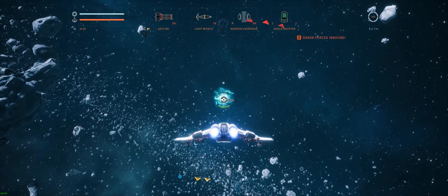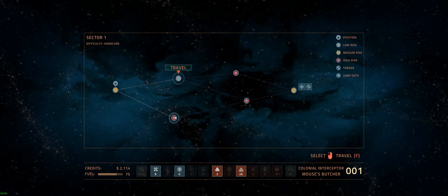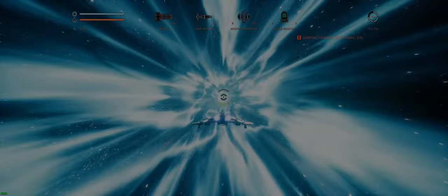Well, at least we got out of the first zone okay. It'll be interesting to see if I can make it to the end of the first sector, though. I did upgrade my ship. We can see the difficulty of the zones we're likely to jump into — this is a high-risk one, this is a medium-risk one. How about for a bit of fun we jump straight into the high-risk one? Let's see what that's like.